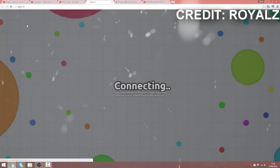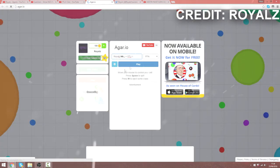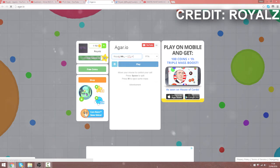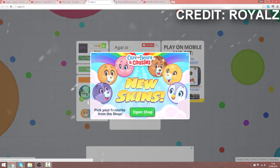Once you've done that, you want to refresh your Agario. Refresh it and wait for it to connect — wait around 2 seconds, just wait a little. Bang — it would come up with the new Care Bear skins.